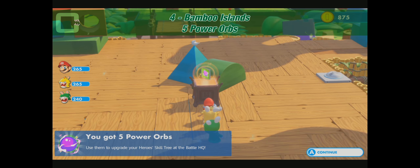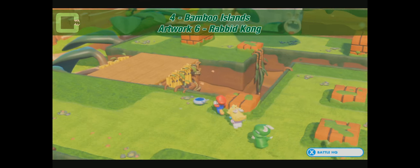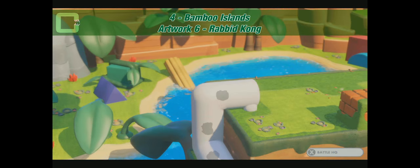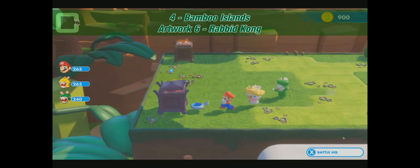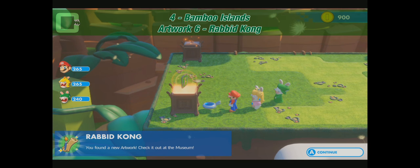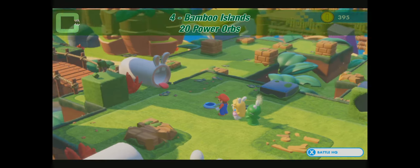Continue to the battleground, to the first battle. After you finish the first battle — it's so awfully empty, it really makes me want to put some rabbits in here, but the cute ones, not the gargoyle ones. Here's treasure number one of two: Artwork 6, Rabbit Kong. And right next to it, you get Soundtrack number 3: Beepo's Lesson.